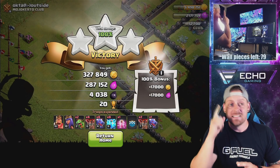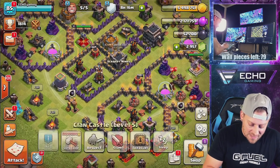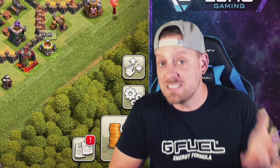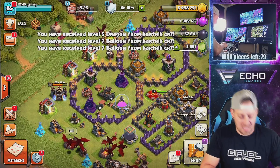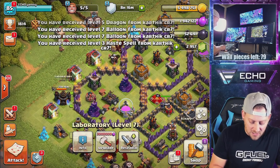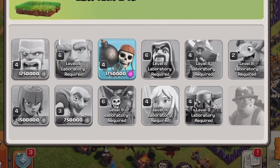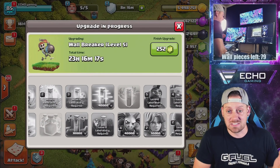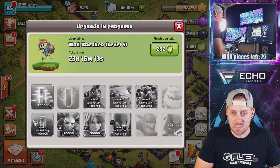Let's get some more CC troops right now. Here comes a dragon — thank you so much, Karthik, I appreciate it. If you take a look at the lab, we're doing the wall breaker right now. Goblins, barbarians, archers are left to go. Earthquake, which really doesn't matter. Haste spells, minions, and Valkyries. Then all the research is going to be done.